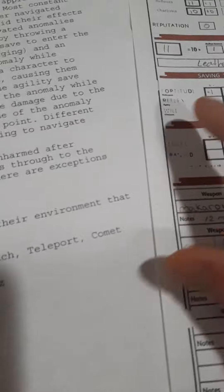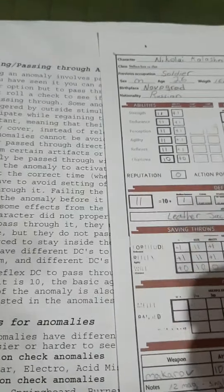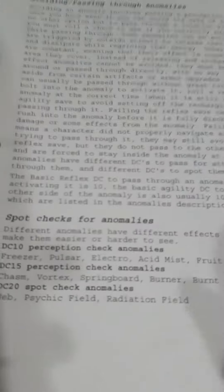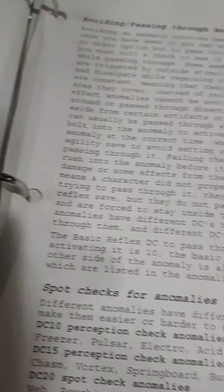So that means this stalker needs to roll a reflex save to get into the anomaly — 20! That doesn't mean a natural success, that just is very high and means he's going to succeed.